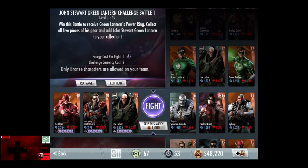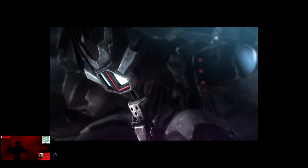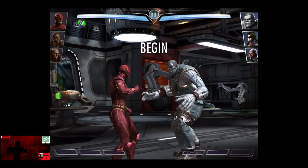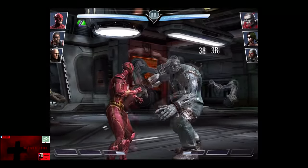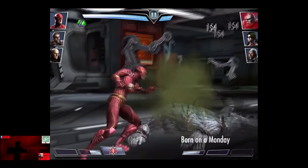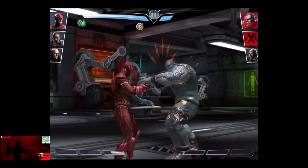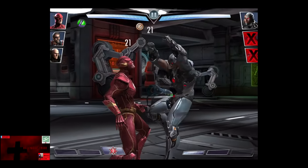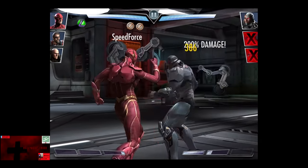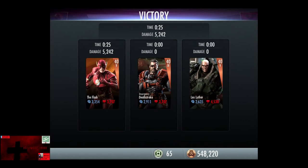In the second matchup we have Regime Solomon Grundy, Harley Quinn, and Cyborg, all of which are level 16 Elite 3. Skip the match is 1,000 credits. Cleaver Spin for 392, Bourne on a Monday ticks off, and Harley Quinn comes in. We're going to get off a Lightning Kick and Harley Quinn is knocked out. Solomon Grundy comes back in, Cleaver Spin for 169. Cyborg comes in, we get off a Lightning Kick, and Cyborg barely hangs on for the victory in the second fight. 200 XP and 1,375 credits.